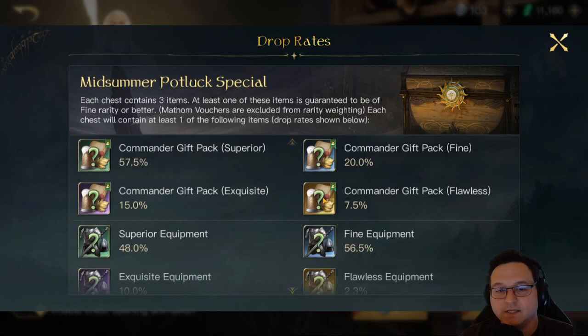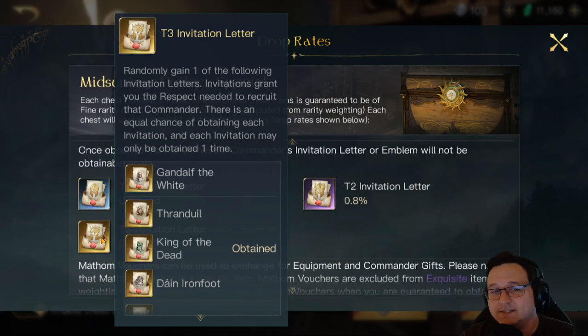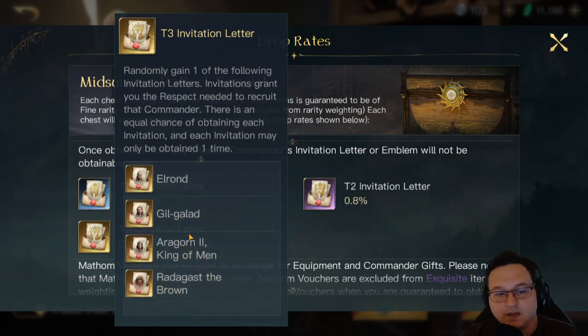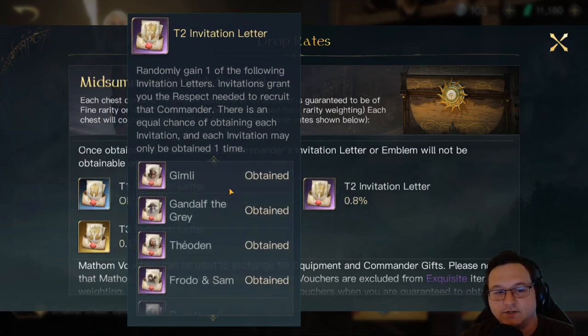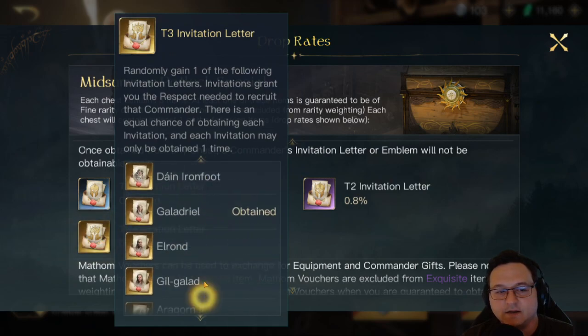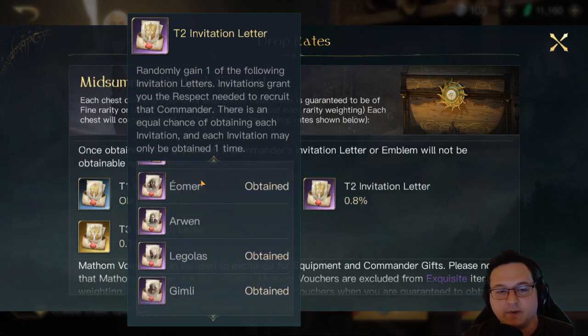As far as the commanders that are in this chest, I'll pull up the invitation list since the respect items are always the same as the invitation list. We have Gandalf the White, Thranduil, King of the Dead, Dain, Galadriel, Elrond, Gil-galad, King of Men, and Radagast the Brown — so pretty much all of the old school tier 3 commanders, and the same is true for the tier 2 commanders. Please note that commanders such as Falgen and Isildur are not in this chest. Seer Dan is also not here, and I think Celeborn is also missing.